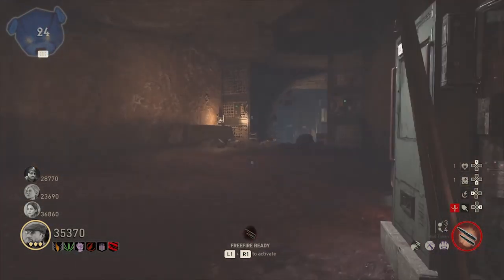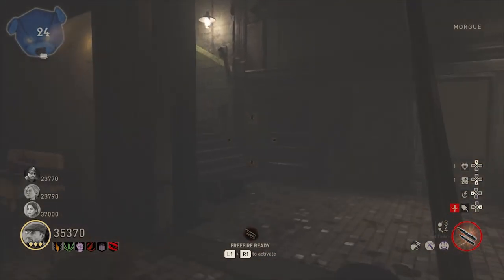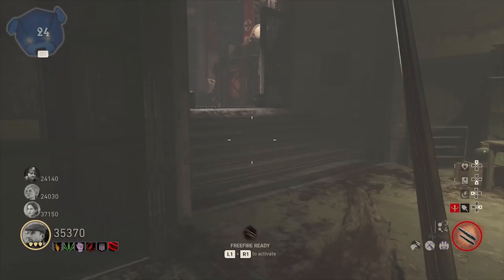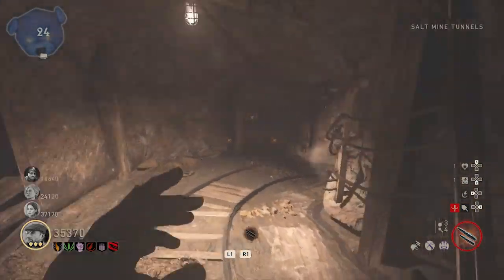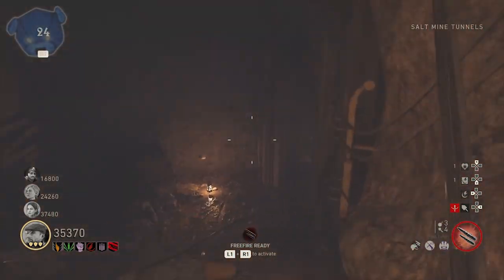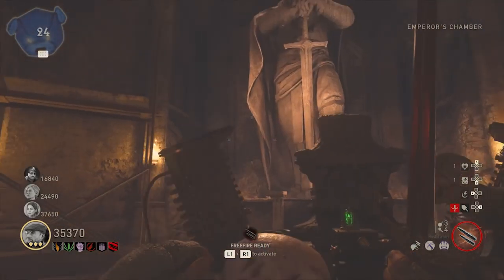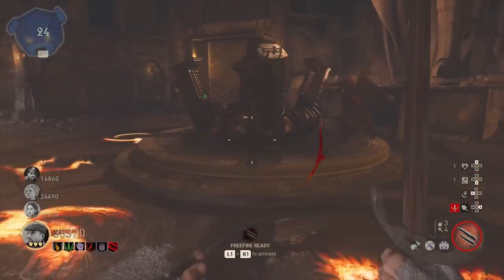The side notes for the flinch update read: these reduced flinch values provide better consistency while engaging in head-to-head combat - jump online and let them know what you think. In the description you can click the link and reply to the Reddit post. So if you're a big multiplayer guy who occasionally plays zombies here on the channel, be sure to check out that flinching update and give them your feedback, as they're looking forward to hearing it.